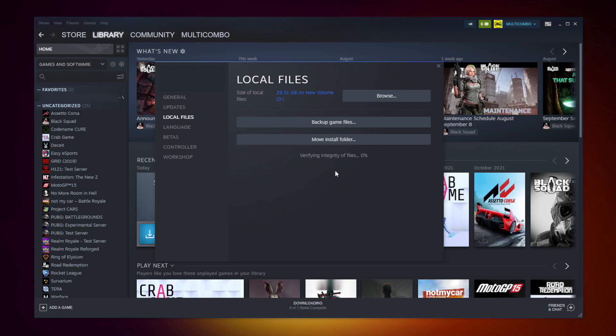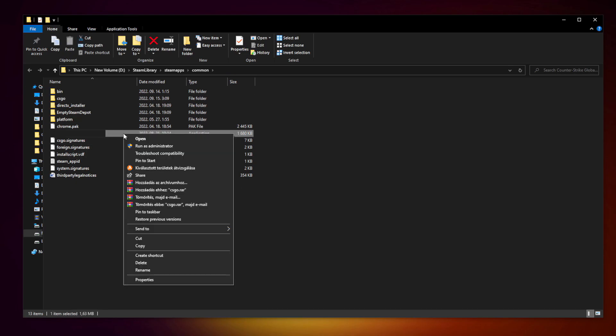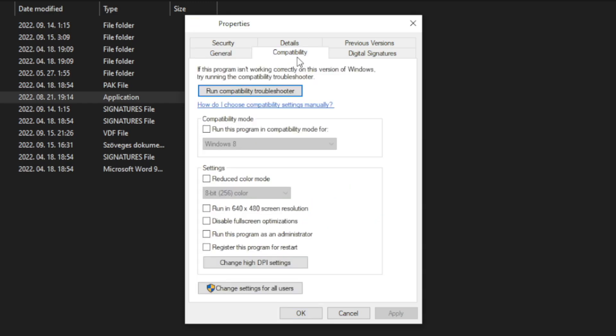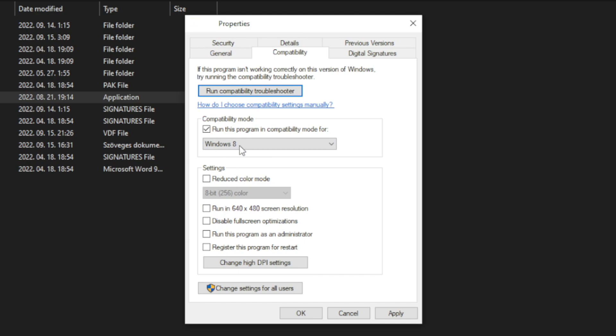Click Verify Integrity of Game Files and wait. After complete, click Browse. Right-click your not working game application and click Properties. Click Compatibility. Check Run this program in compatibility mode — try Windows 7 and Windows 8. Check Disable Full Screen Optimizations. Check Run this program as an administrator. Click Apply and OK.